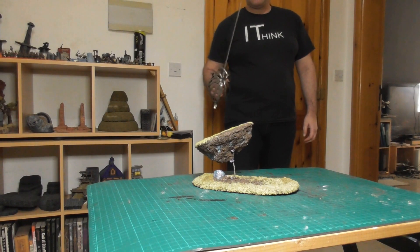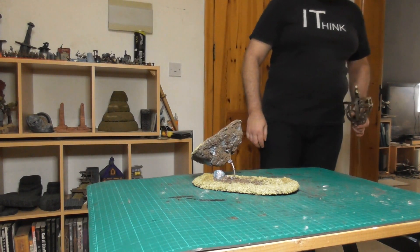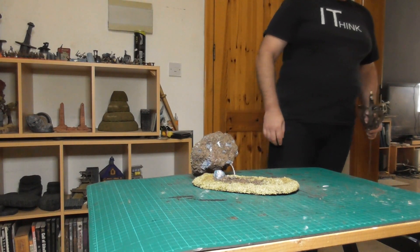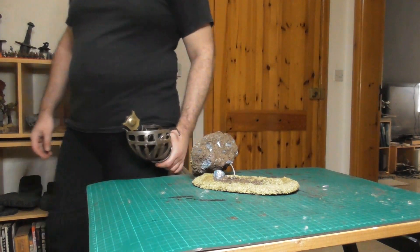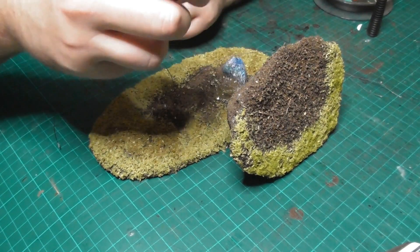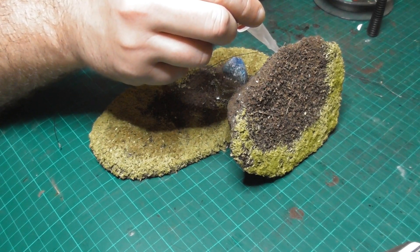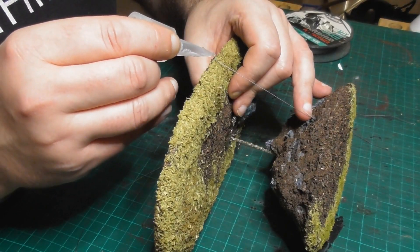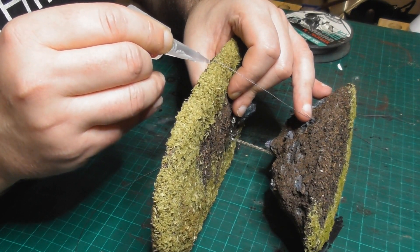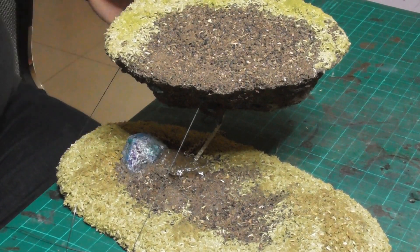Unfortunately it didn't work out. This was when I figured out that although the chain was strong enough to hold up the piece originally, I hadn't accounted for the extra weight of the dirt and the flock. I'm a smart person. In an attempt to salvage the build I took some lengths of fishing braid, glued them to the side of the island, then stretched them out and glued them to the sides of the base to hold up the island. This is when I decided to abandon the tower idea, as the piece was clearly flawed and would not be very durable.